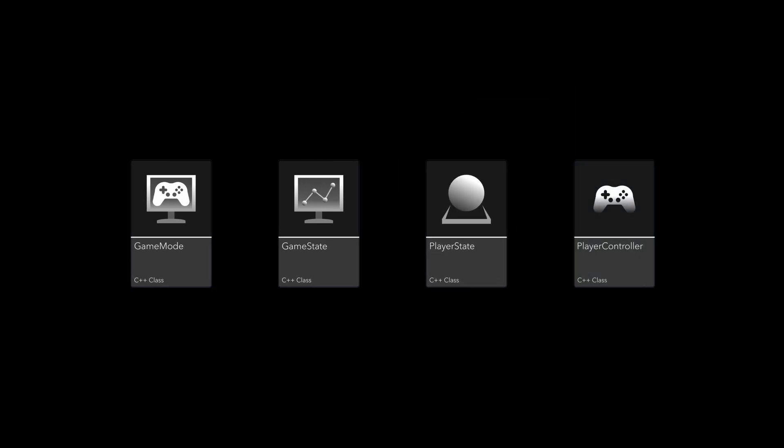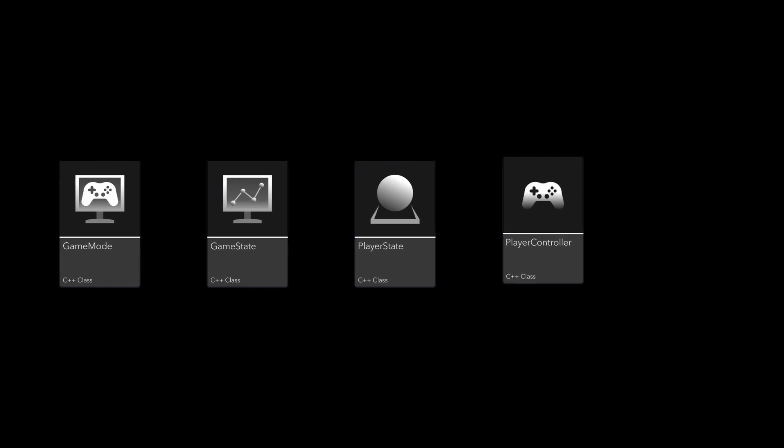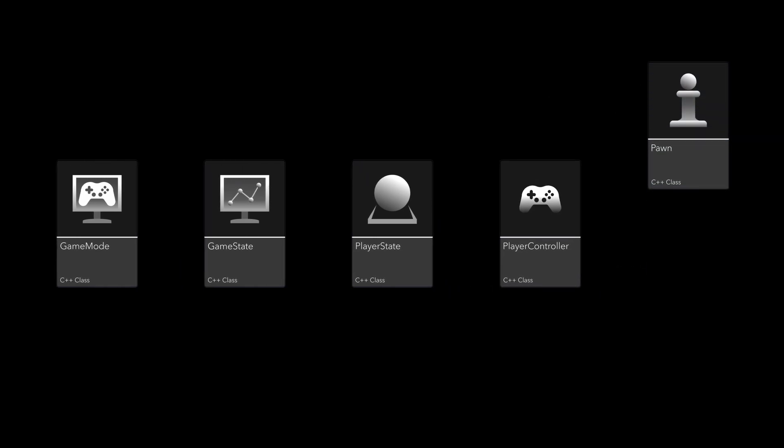Next is the Player Controller. It manages the player's input, translating it into actions within the game, such as moving a pawn, selecting an item from a menu, changing in-game settings, etc. And then we have the Pawn, which represents any entity that can be controlled by a player or AI. Often, but not always, the pawn inherits from the character class.